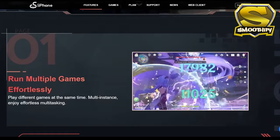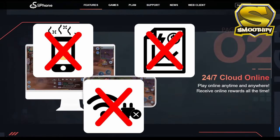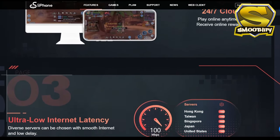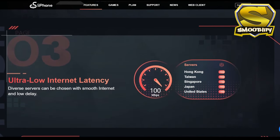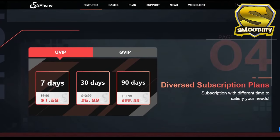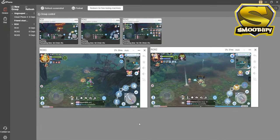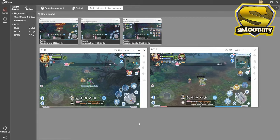UG Phone is a cloud phone that runs independently in the cloud and it does not consume the memory or battery of your physical device. Even if you close the UG Phone app, your game will still continue to run in the cloud, which makes this the perfect phone for AFK grinding 24 hours, 7 days a week, non-stop. You can also run multiple instances of UG Phone in one account, which allows you to play and grind multiple games simultaneously. As you can see, my Shura and Royal Guard are AFK grinding at the same time.